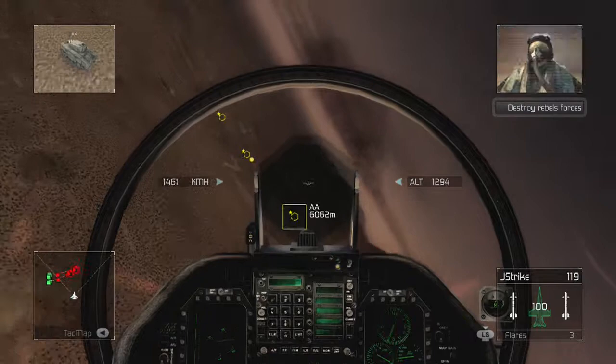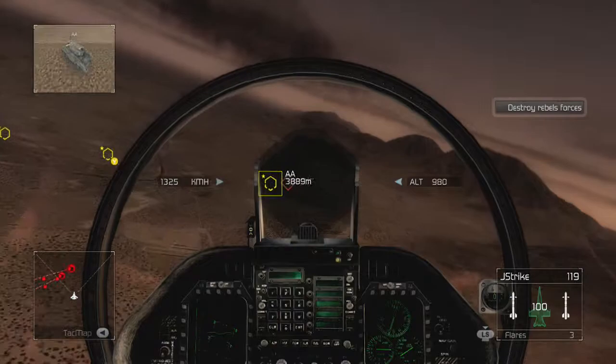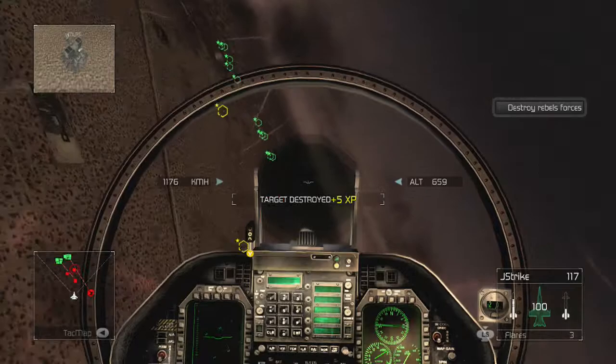I have another rebel convoy at 2-5-9er. Cleared high. Copy that, rolling in now. Look at those. We've got a direct hit on the ground target, Captain.